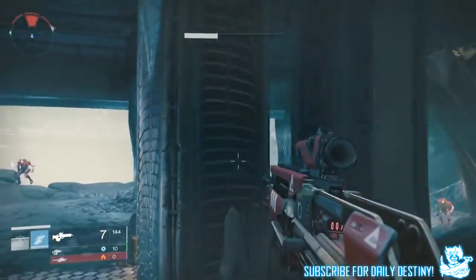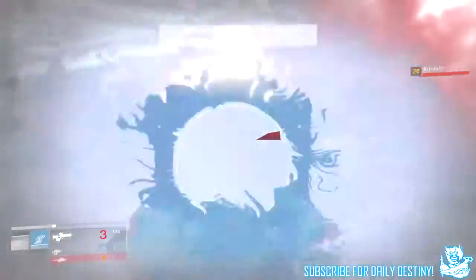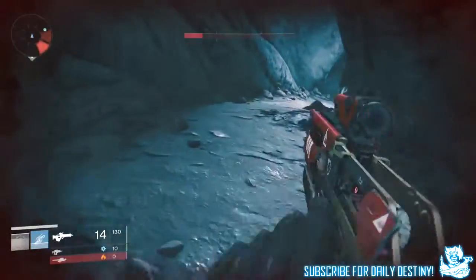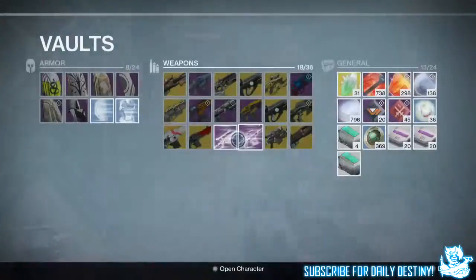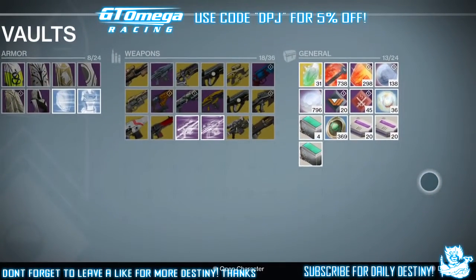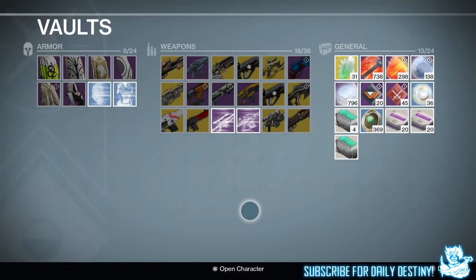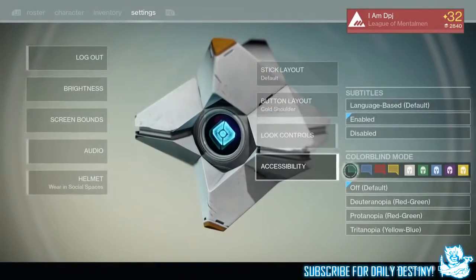Starting right here: with this update, Bungie says they're responding to player feedback and addressing larger issues that compromise the quality of the Destiny experience. Spotlight improvements and additions: vault capacity increased to 24 armor slots, 36 weapon slots, and 24 general slots. Gear comparison in vault disabled on Xbox 360 and PS3 platforms to account for additional slot memory.